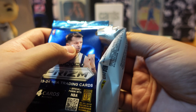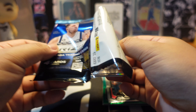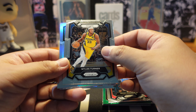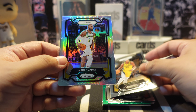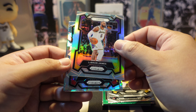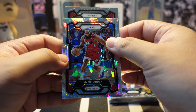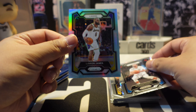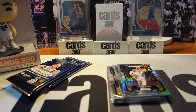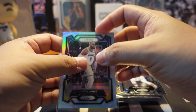Moving on to the fourth pack - slow start so far for the regular Prism blaster box, hopefully we heat up with top players or superstars. We have Myles Turner from the Indiana Pacers, then LeBron James on a crack ice card, James Harden from the 76ers, and Norman Powell from the Clippers. Let's sleeve up that LeBron - using Cards 360 premium sleeves. Finally got a superstar pull.